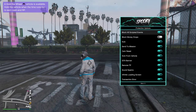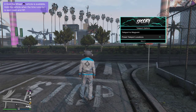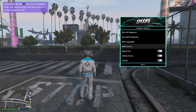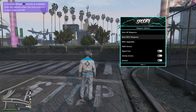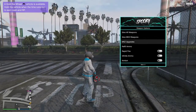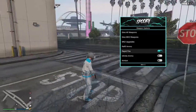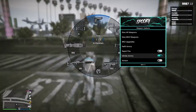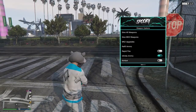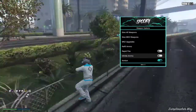Then we have Teleport Options — you can teleport to preset locations or to your own waypoint. Moving to Weapons: give all weapons works, give any weapon works, refill ammo works, rapid fire works, and infinite ammo works as well.